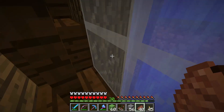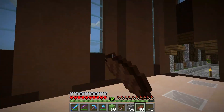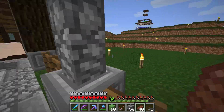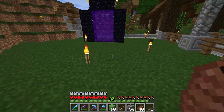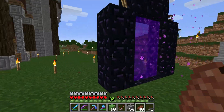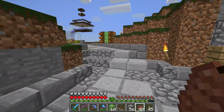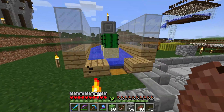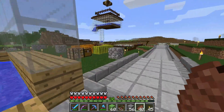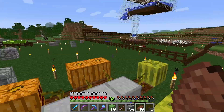Let me show you the farms that got moved. If you remember, we had cacti and pumpkins over here — those are moved now. This portal, I don't love the placement of it. So I moved the cocoa beans here, cacti are here now — just two of them, I don't need a ton.